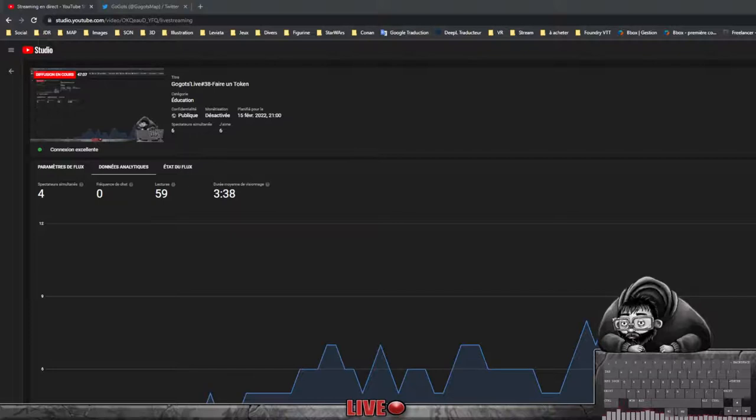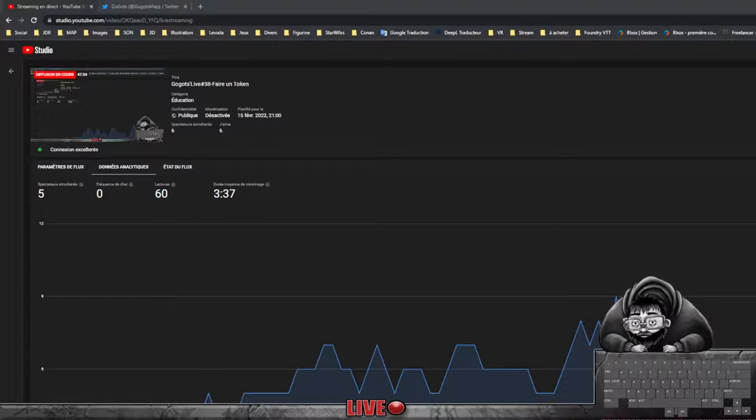Je vais aller chercher maintenant. Je suis en train de me faire un petit... de donner les bases globales, une teinte globale à mon illustration. Et je vais aller essayer de travailler ça un petit peu plus ensuite. Mais comme ça j'aurai une teinte globale et une dynamique colorée.